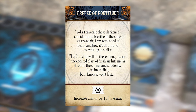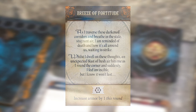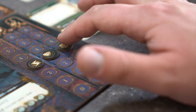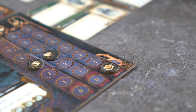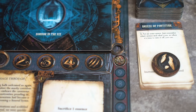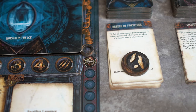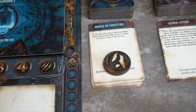Breeze of Fortitude allows a character to increase their armor by one for an entire round for the price of three stamina. This is an active ability. Kim will spend her final three stamina to activate the ability. An explorer marker from Kim's player board is placed onto the card to represent the activation of this ability. The explorer marker will be returned to their corresponding player boards once the round is over or a new explorer event is drawn.